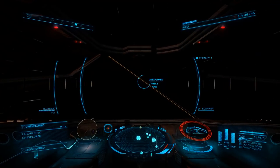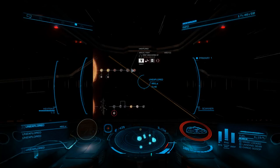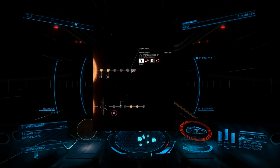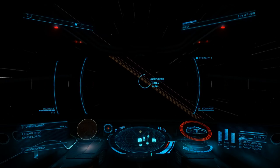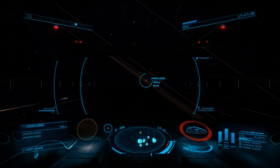There could then be additional numbers and letters corresponding to further moons of moons. For the system on screen, the moon orbiting the earth-like orbiting the second star would be named B1A. Once the body is selected, close the system map and, using your navigation reticle, head toward the body selected.